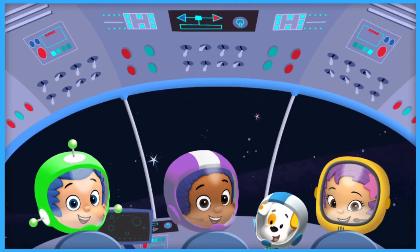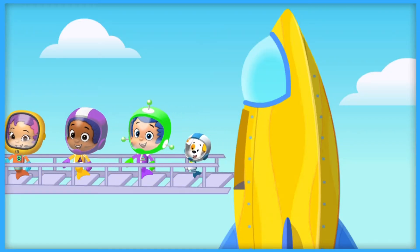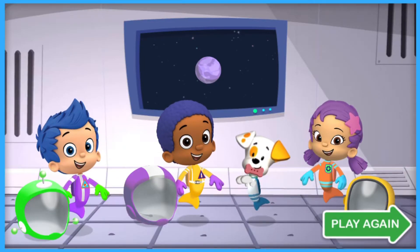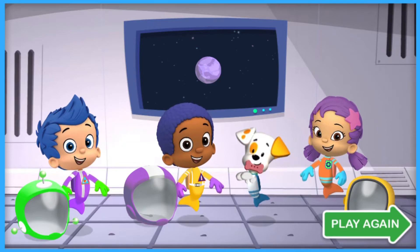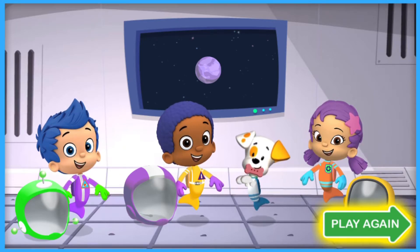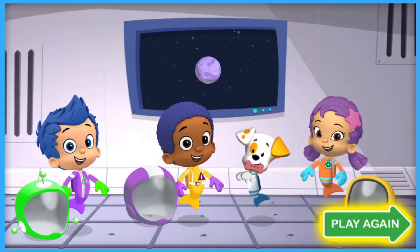Mission accomplished. What a fantastic astronaut crew. Now Pilot Gobi can fly the crew and Bubble Puppy back to Earth. Fantastic. The crew made it back to Earth. Welcome home. The mission to the smallest planet in the solar system, Mercury, was a success. They couldn't have done it without the most important member of the astronaut crew, you. Tap play again to go on another swimsational mission to another planet in the solar system.